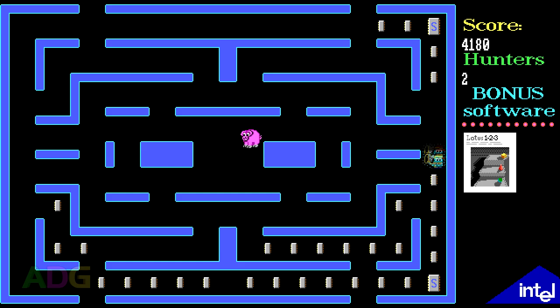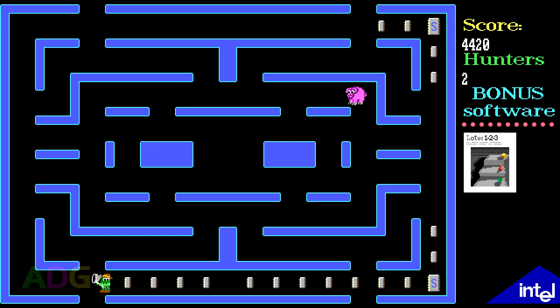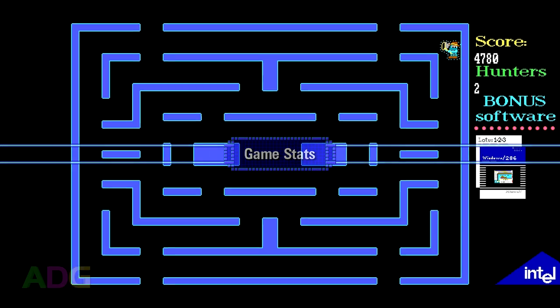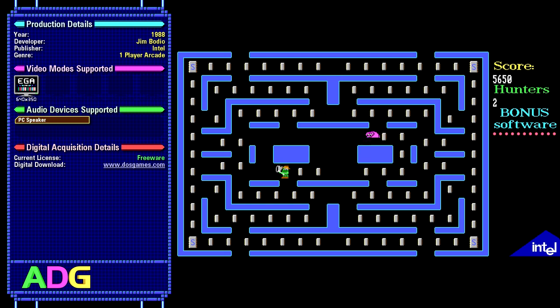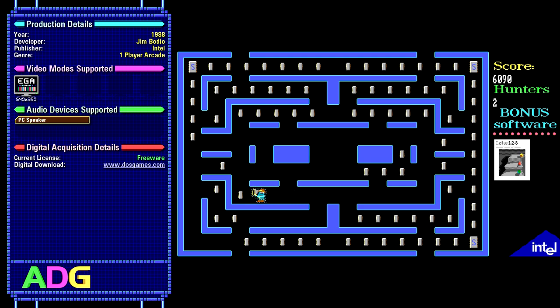In fact, the only other game I was able to find which uses the same API was the Strategic Simulations title B-24, released for DOS the same year as this game — 1988. Memory Hog Hunter was originally developed by Jim Baddio and published by Intel in 1988, and is effectively a one-player arcade-style game. It only supports EGA 640x350 16-color graphics and PC speaker sound. Given that the game was given away for free with promotional material for the Intel Above Board, it's safe to say this thing was and always has been freeware.